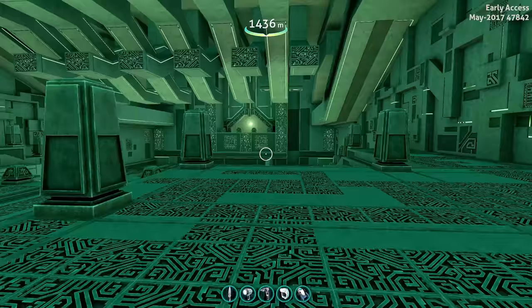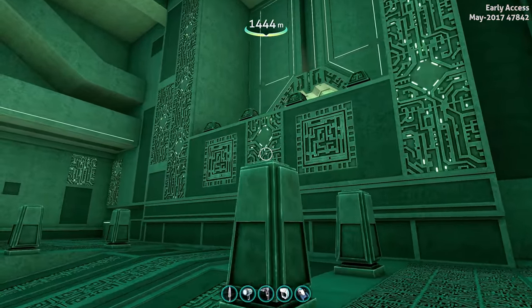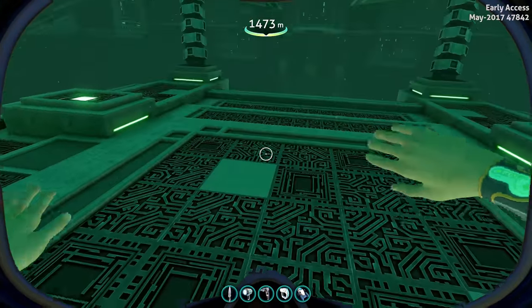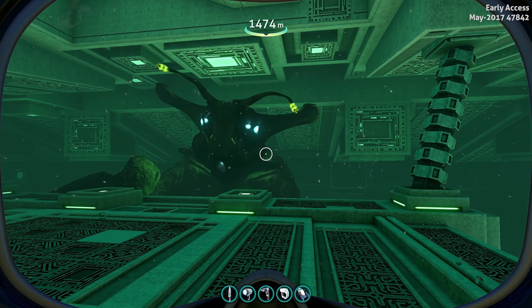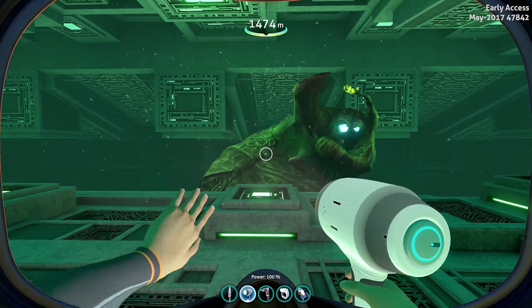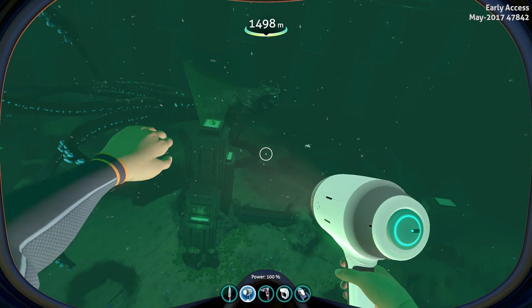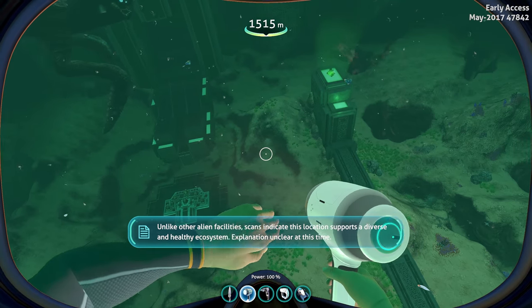I'm afraid. This is the top-down part to the aquarium, right? Oh God, yes it is. I don't want to… oh God, it moved. Okay guys, let's do it. Let's put this away. This is — I guess the top platform? Holy hell! Hi! It's not making any sounds either. Oh, is it gonna guide me? Holy crap, this place is huge. Love the animations though. It's finally here, dude. It is done! Unlike other alien facilities, scans indicate this location supports a diverse and healthy ecosystem. Explanation unclear at this time.